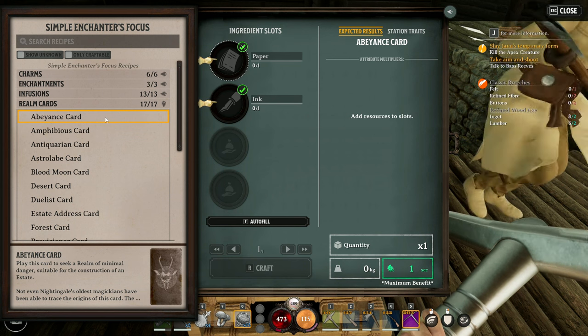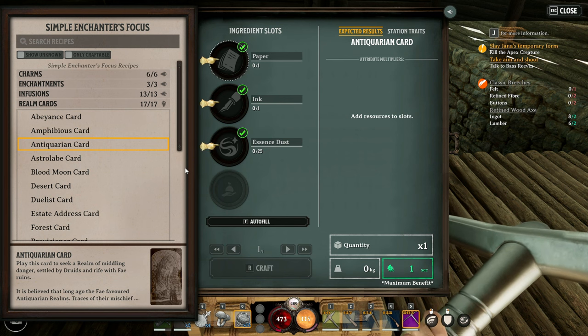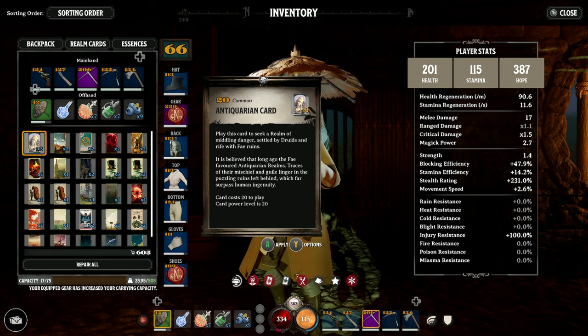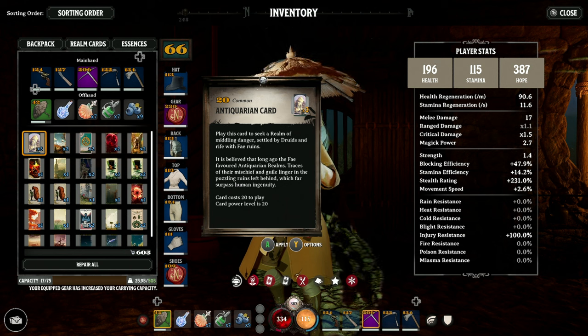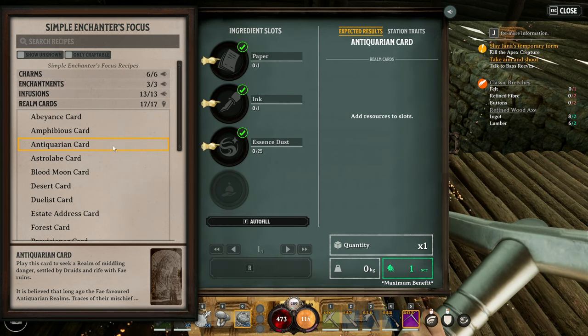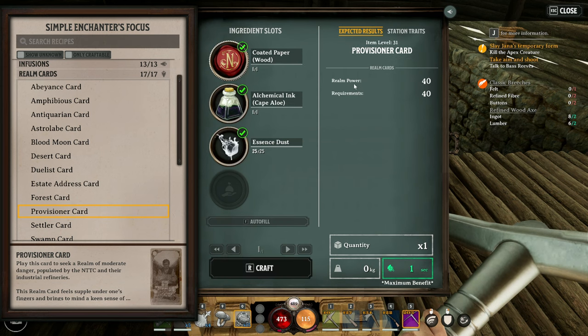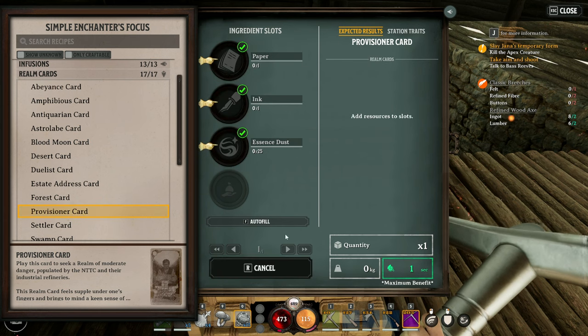After that, you're increasing the difficulty by about 10 for each realm. The first one you start off with is the abeyance — obviously that's your home, where you'll be chilling and making a nice comfy place to live. But you can set any realm as your respite realm, though you will have to deal with more difficult creatures. Then you've got the antiquarian at level 20, after that the astrolabe at level 30 — each with different types of ruins. The astrolabe has ruins based around airships, so you might come across big huge hangars and maybe even see airships in the sky. The provisioner card is a realm power of level 40, with more ruins based around industrialization — lots of chimneys and brick buildings.